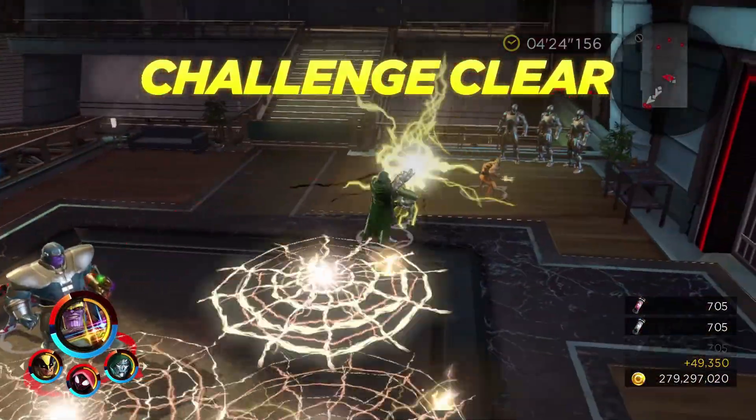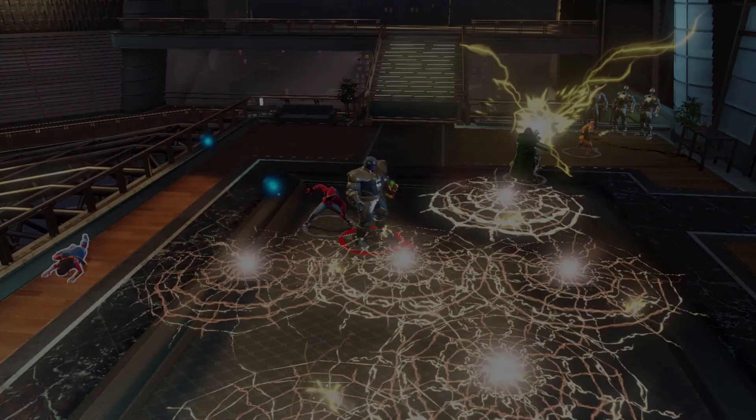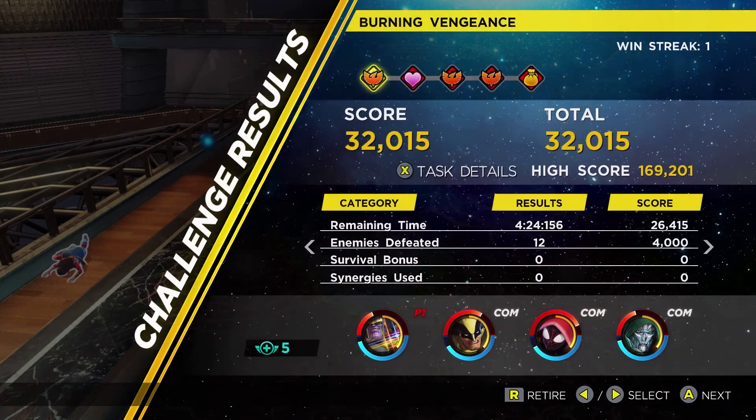But if you can pin her down, stagger her out, and then lay a couple of ability and synergy attacks into her, you can take her down pretty easily.